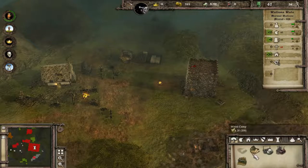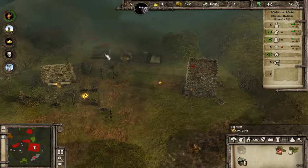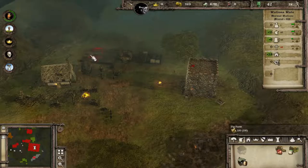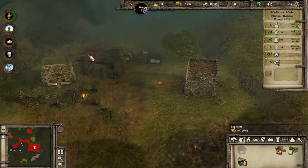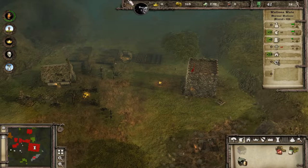One woodcutter there, and one there. Get two pig farms down - one there, and one there.